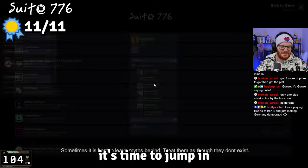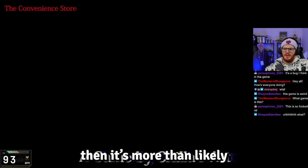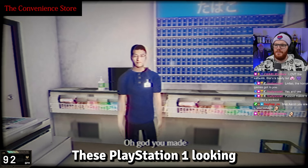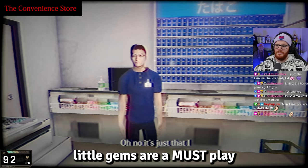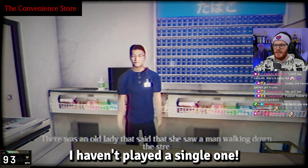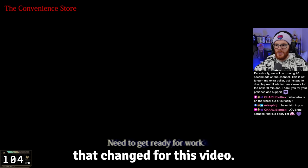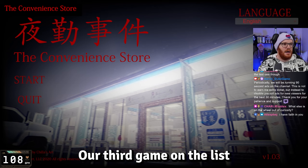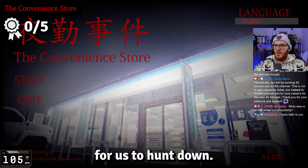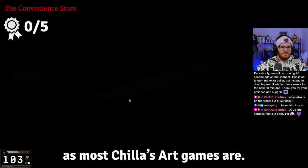If you're a fan of indie horror games, you've likely already heard of Chillier's Art Games — these PlayStation 1-looking little gems are a must-play. And yet I hadn't played a single one, but that changed for this video. Our third game is The Convenience Store, released in 2020 and featuring five achievements to hunt down. The game's premise is simple, as most Chillier's Art games are.